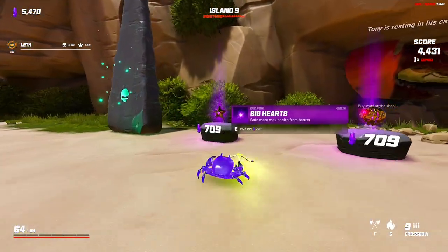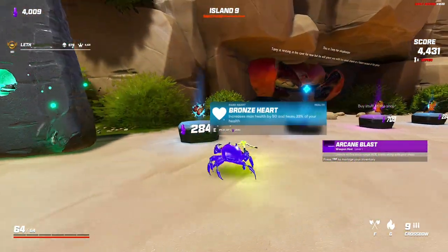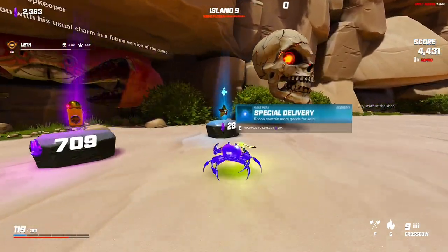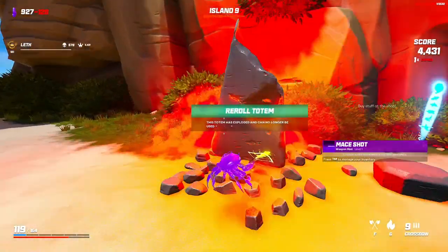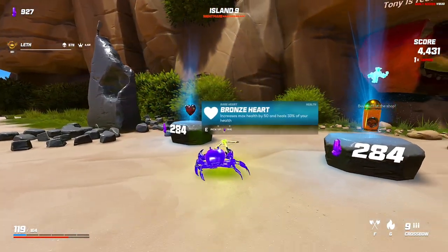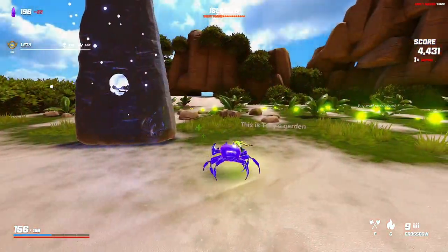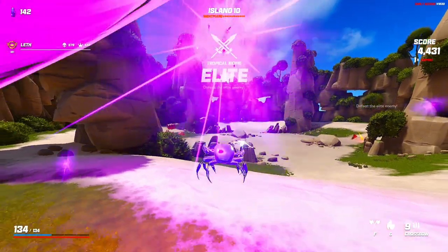Okay, lots of money. Take the pick of the litter — arcane blast, sure, why not. Piercing shots are good. I'll take a heart — we're about to fight a boss. Special delivery, mace shots — actually I'll take high caliber. I think I'd rather double armor. Let's grab our HP. We're losing max HP pretty quickly with those totems — they're really dumb unless you get rigged totems a lot.